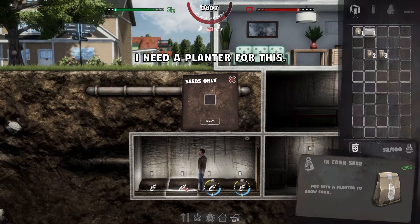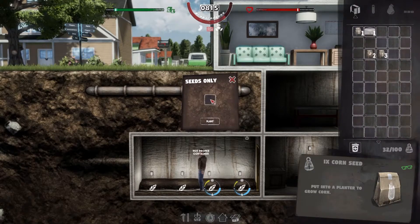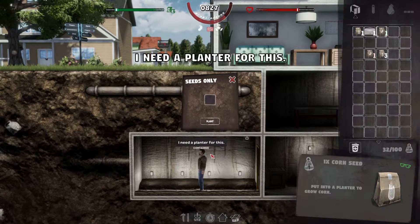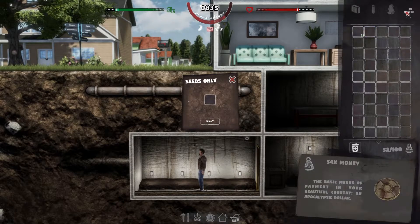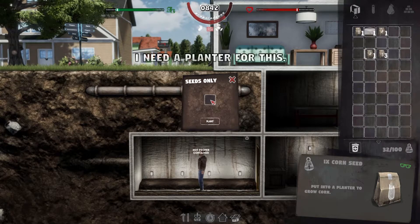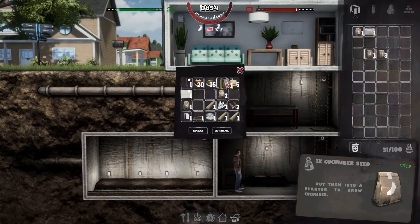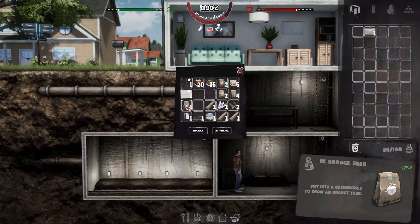It says I need seeds only, not a proper container. Let's plant — it won't let me, I need a planter for this. The cucumbers are actual cucumbers I guess. I'm not sure why I can't plant cucumber seeds — I need a planter. So corn and cucumber need planters. Oh, we can plant an orange tree — interesting.